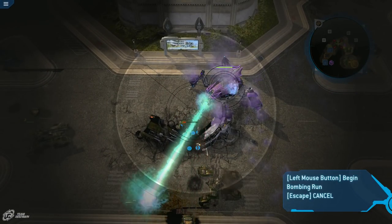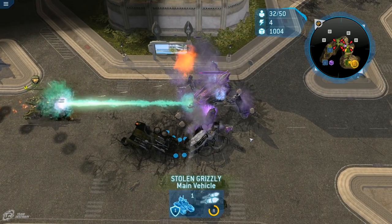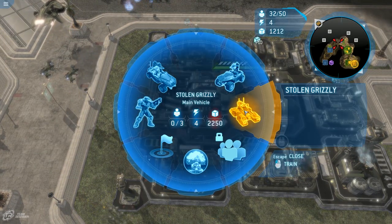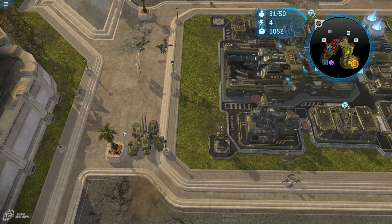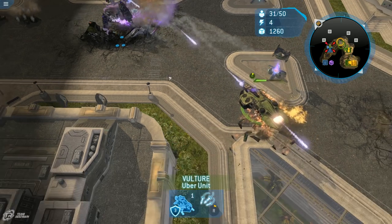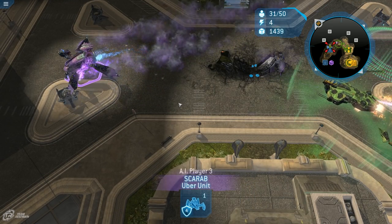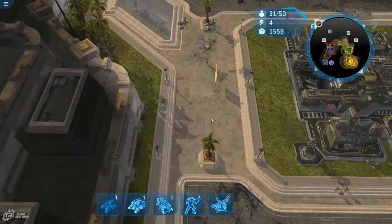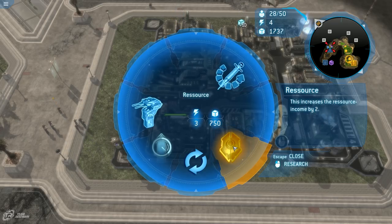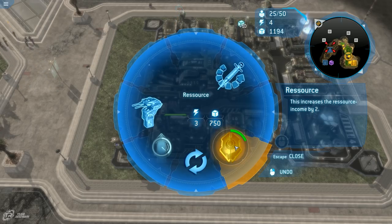Let's see what this does — holy cow! Is it just a bunch of MAC blasts or something? It's going to destroy it. Here we go — barrage on the way. Do Scarabs usually move that fast in Halo Wars 1? I've been playing Halo Wars 2 so much that I forgot. Oh look at this — I totally missed this: increase the resource income by two. My resources are just going to go through the roof.